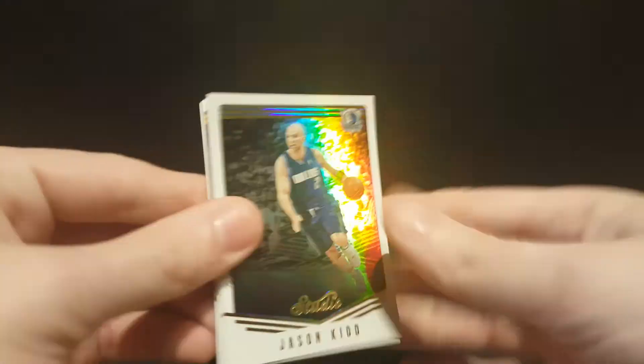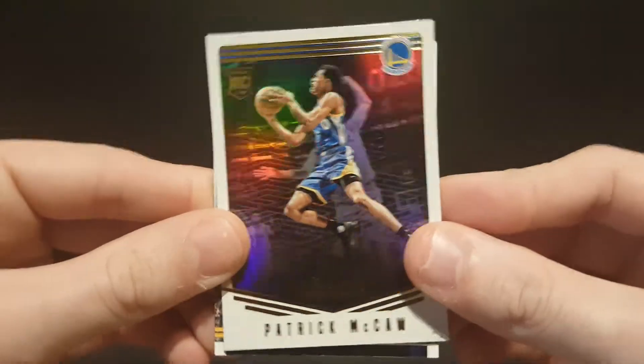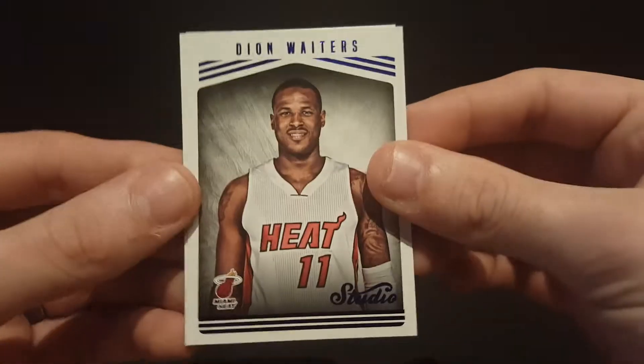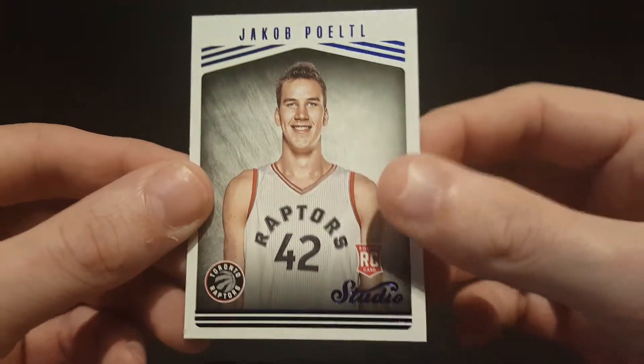Got a Jason Kidd, PG-13, Patrick McCaw rookie card. Got a Myles Turner Gamers jersey card — that's our first hit. Also Dion Waiters and a Jacob Poeltl rookie card.